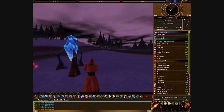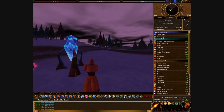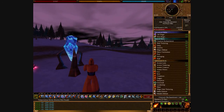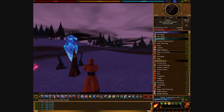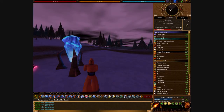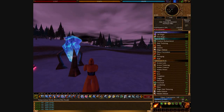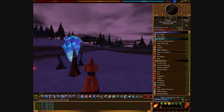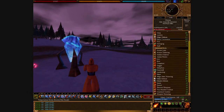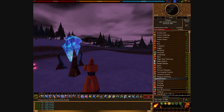Mana conversion is a must for a mage. The higher your mana conversion skill, the less mana your spells cost. You don't want to constantly be converting stamina to mana to keep up. You want it high enough that you can do all your buffs in one or two casts without wasting a lot of time.